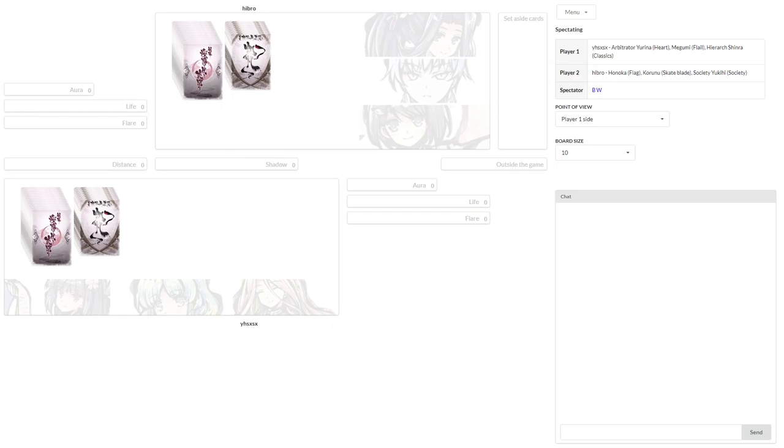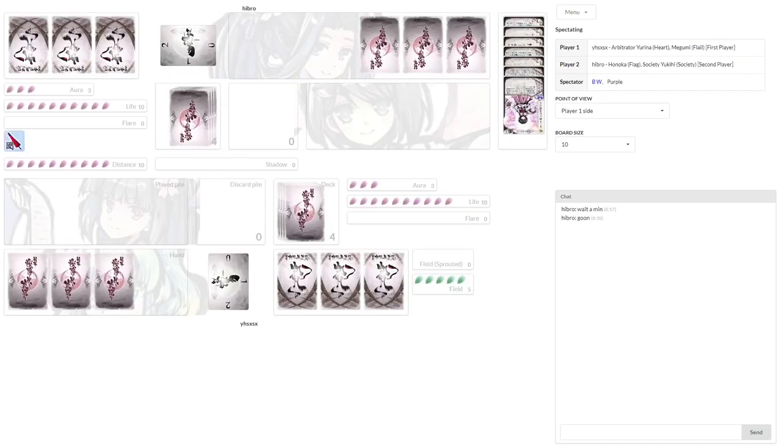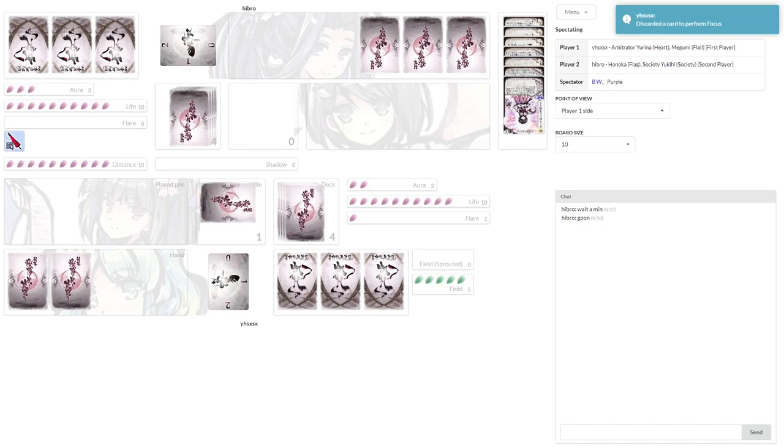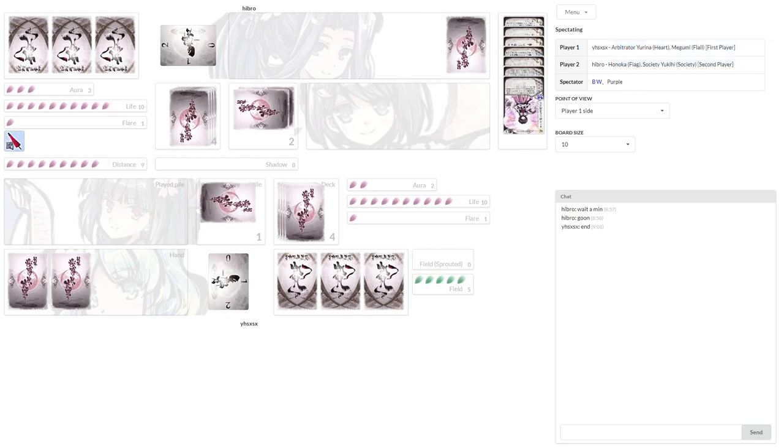The bans we're going to see here are Hebro will ban Shinra, and YHS is going to ban Karuno. Which makes sense. The onus is kind of on Hebro to approach, but Yukihi A1 has a Weft Warp, which will allow Hebro to attack from a longer distance than he normally can.